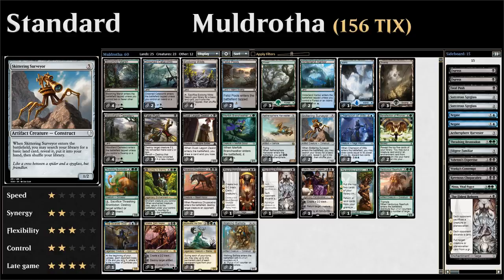All these random creatures help protect our life total and our planeswalkers. The Skittering Surveyor also counts as both an artifact and a creature, so we can choose which type to use when getting it back. For example, if we have a Harvester in the graveyard as well, we can return both the Surveyor and the Harvester by choosing creature for the Surveyor.